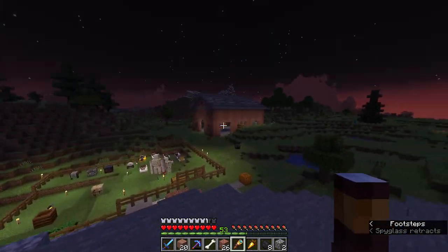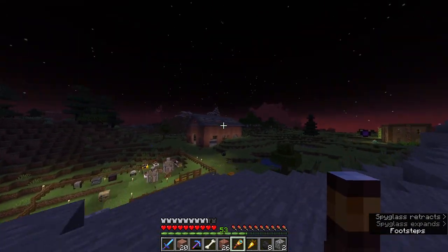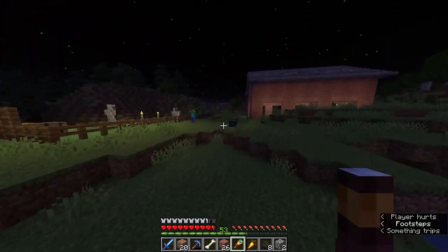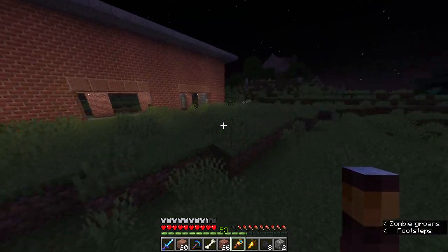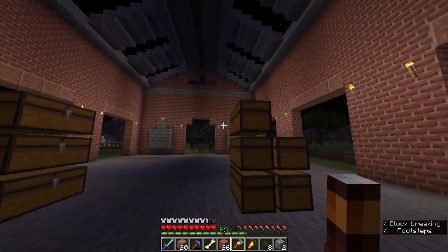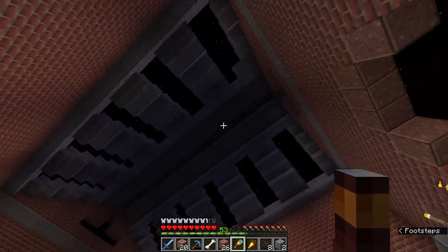So here we are, the first time at night time that we get to see the warehouse in action. There's a lot of monsters spawning — that is not really good. A lot of iron golems are aggro towards the zombies because they're a huge threat to the villagers. There are some dark spaces where mobs will spawn, but I'll take care of that in the next episode. It looks really nice in here, though there's a lot of creepers outside that can ruin this build easily.